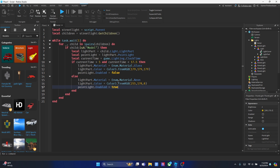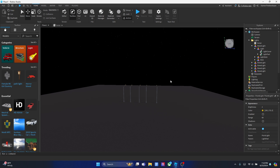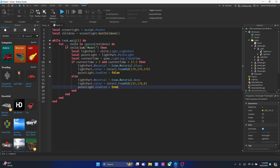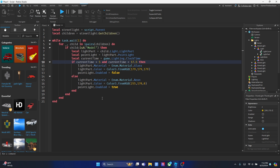Going back to why I didn't use `while true` — if you use `while true`, the loop runs once at game start and doesn't update with time changes. So if the game starts at midnight and the cycle moves to 6 AM, the lights would stay on and never respond to the time. With `while task.wait(1) do`, it checks the time every second and updates accordingly. I also didn't put a `task.wait` inside the loop body because that would slow the game down, and a one-second interval is more than enough for turning lights on and off.